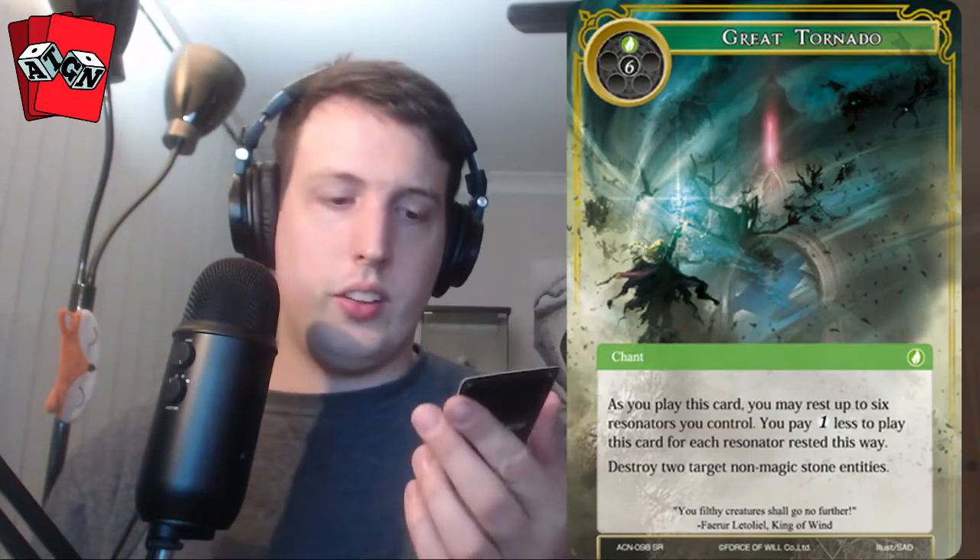Our next pack has a secret rare: Great Tornado. Really good card — seven cost. As you play this card, you may rest up to six resonators you control to pay one less void for each resonator you rested. Destroy two target non-magic stone entities. So this is a green J-Ruler killer, but it's locked behind tough conditions — you have to tap stuff, or pay seven. I think that's really well balanced, though it may be too hard. That's a secret rare, we'll see how it goes.